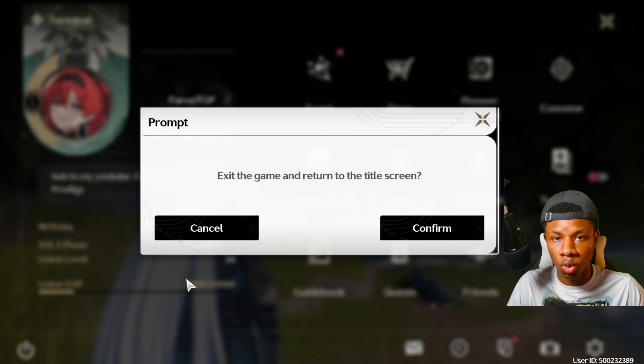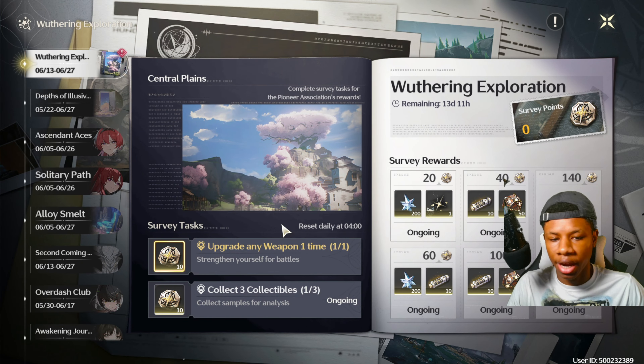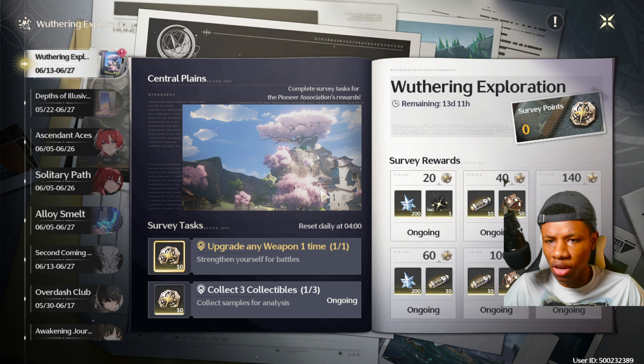Just log out or restart — that's what I did. Once I logged back in I checked the event tab and all of the tasks were right there. It's a weird bug, I don't know what it's all about, but hopefully they fix it eventually. It's not really a big deal.